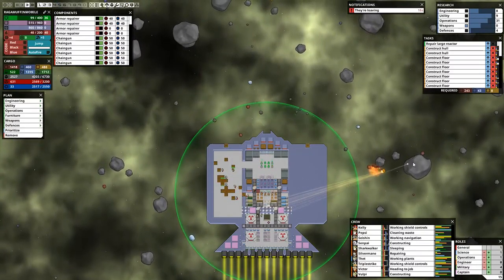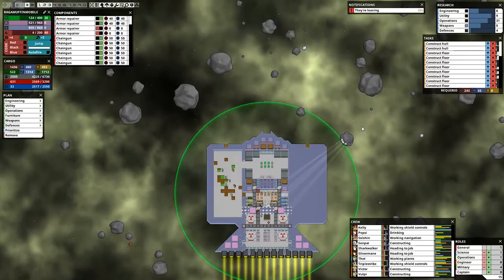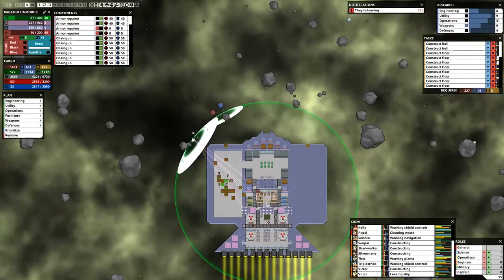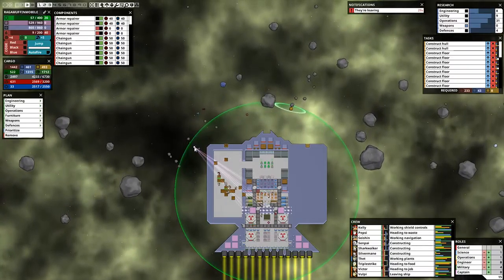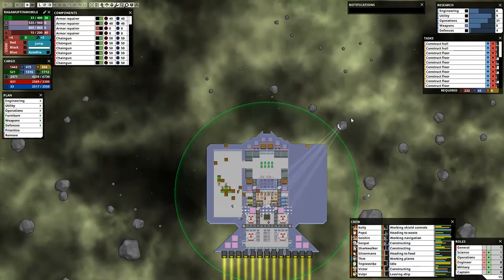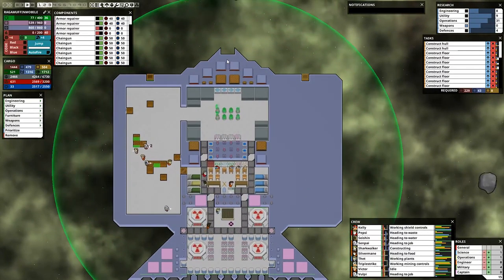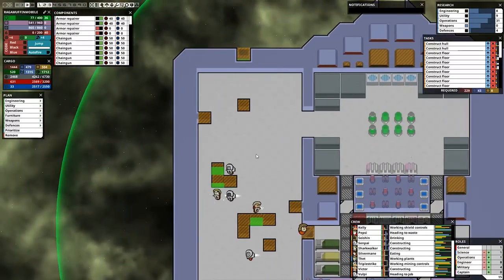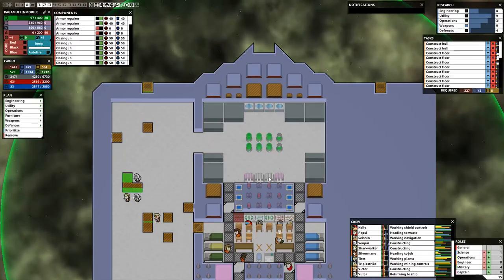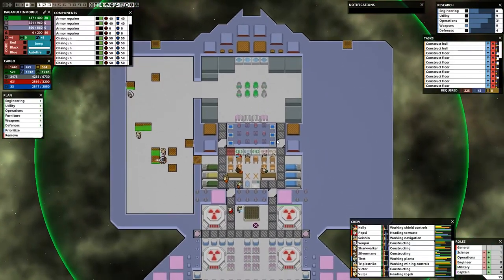I broke through and got a lot of extra metal in the process. The fact that our shields stay up through all of this is a testament to how amazing our ship is. And armor repairer is done, so now our armor is getting repaired. We are out of CPU so it's not getting repaired at the fastest rate, but it is getting repaired.